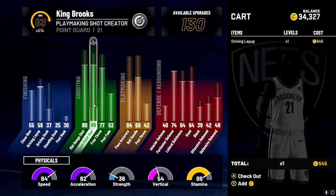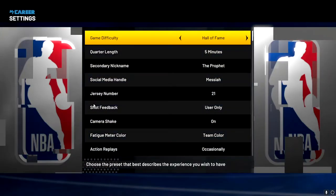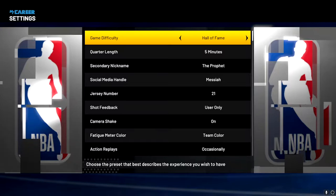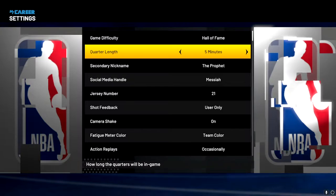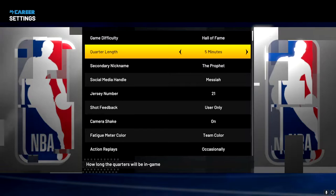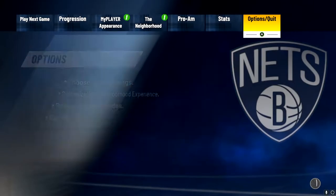Before we start, you will need to have your difficulty on Hall of Fame. If you don't want to, you get less VC, but you get a difficulty multiplier with Hall of Fame. Set it to five minutes — you can put whatever minutes you want — just to get through the game as fast or slow as you want. I will keep this on Hall of Fame and five minutes.